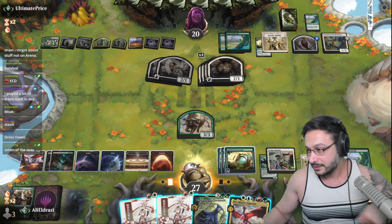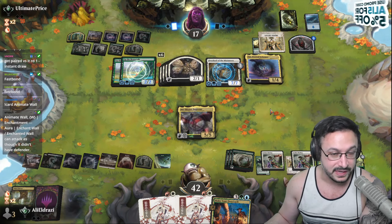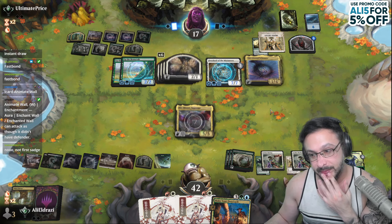Land tax is also garbage — land tax has not been good in fucking 20 million years. Land tax is unplayable. Fast Bond — there we go, that's good. Exploration is trash, Fast Bond's good.